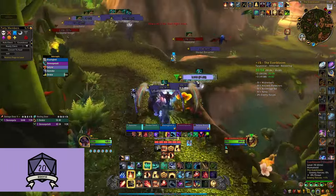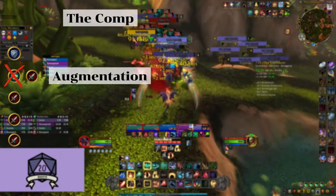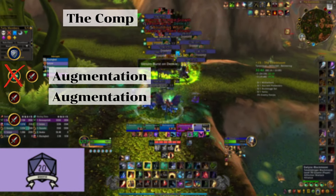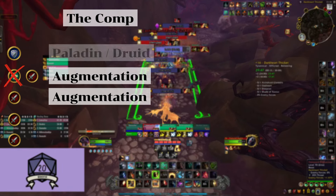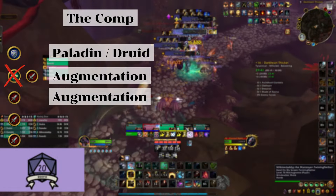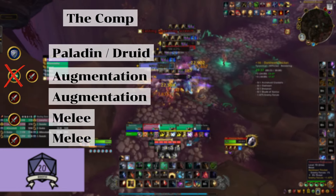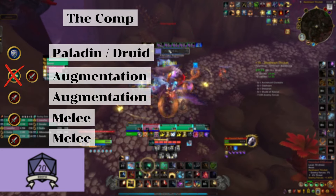Let's look into my recommended team comp. On its own, it will not make its way through most keys, and that is why we bring along another Augmentation Evoker, this one playing the recommended mythic plus build. For tanks, I would recommend either a paladin or druid, as they have quite high off-healing when needed. And lastly, the two last DPS spots — my recommendation here would be to take two melee DPS, especially when playing with a druid tank due to their healing targeting players close by. But overall, it does not matter too much.